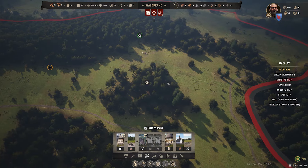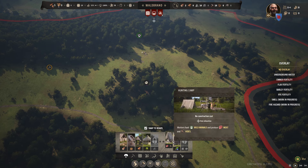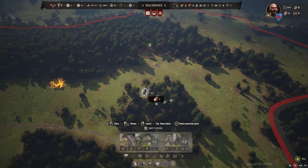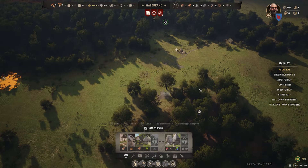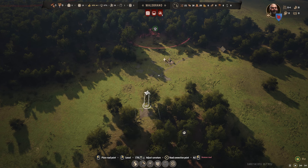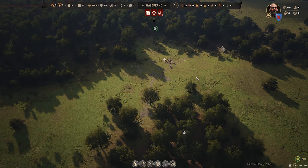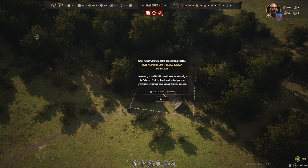'Workers gather berries from nearby berry deposits' — we should get this going. You hold down the button and do that to rotate. Let's put that down there so we'll make use of those berries. 'This building has no assigned families.' While human workforce has to be assigned by default, livestock workforce is shared between workplaces.